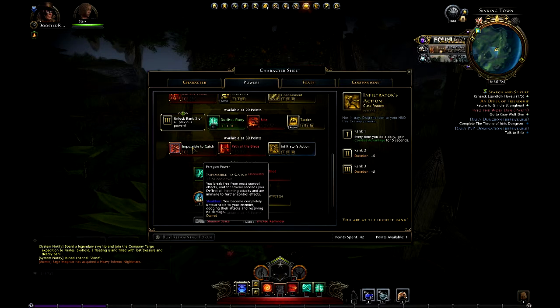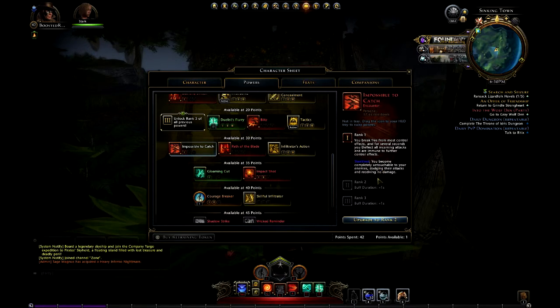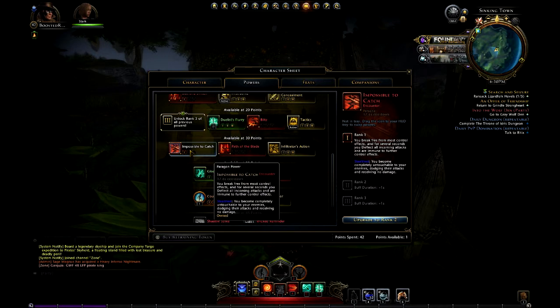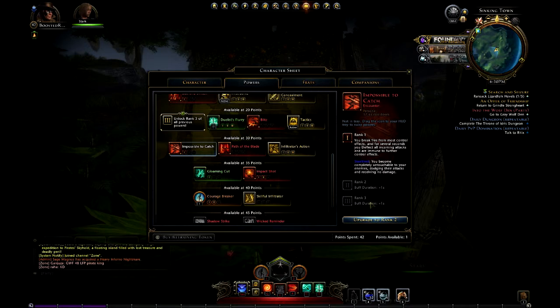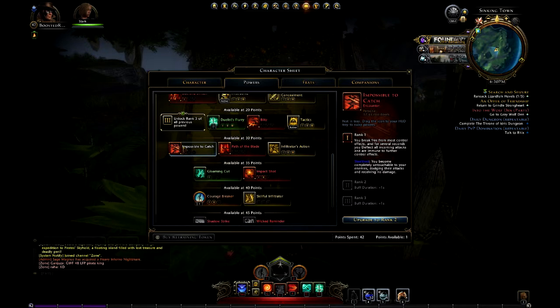Impossible to Catch — I've got one point in it. I don't think it's worth putting more than one into it. You break free from most control effects in several seconds, deflect all incoming attacks, and are immune to further control effects. You can buff that by two seconds per rank, but to me that's not worth a point.